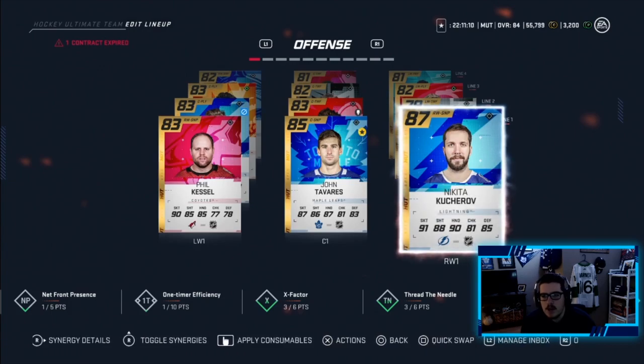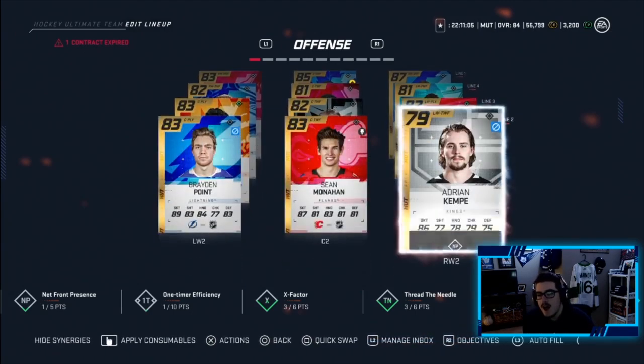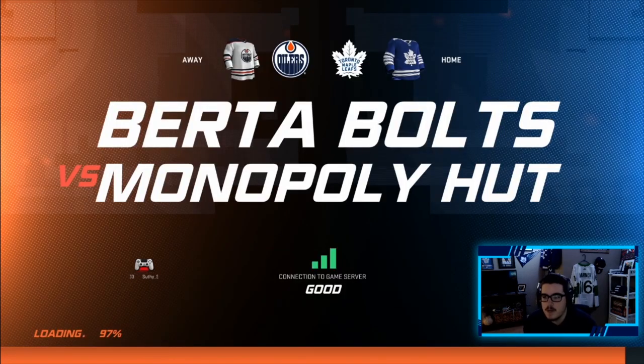We moved Kucherov to the right side where he's supposed to be playing, which brings Brock Besser back in. Teravine was on the first line, he's now on the third line. I'm loving this campaign where he is - I am not moving him.